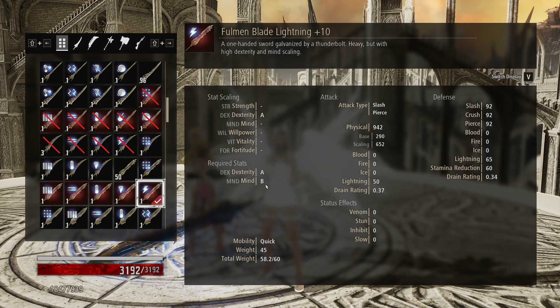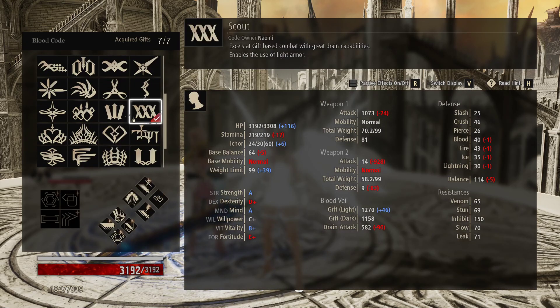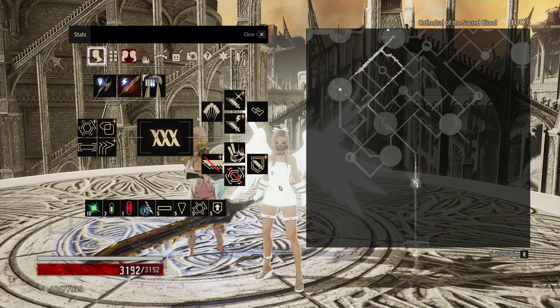The Fulman Blade requires a Dex of A and a Mind of B. There are three Blood Codes stock that can make use of this: Queenslayer, which has an A and a B in Dex and Mind respectively; Scout, which also has an A and a B in Dex and Mind; and Volley from DLC 3, the Lord of Thunder DLC, which also has Dex and Mind available to make use of the Fulman Blade outright.